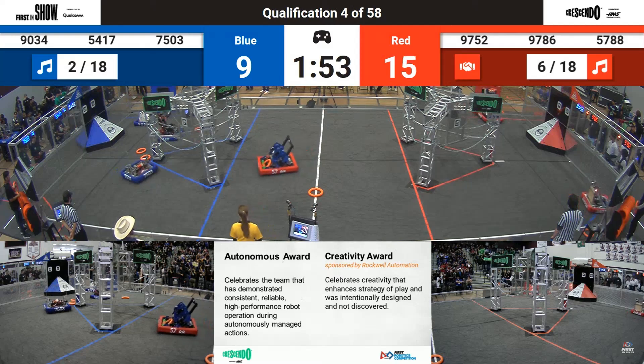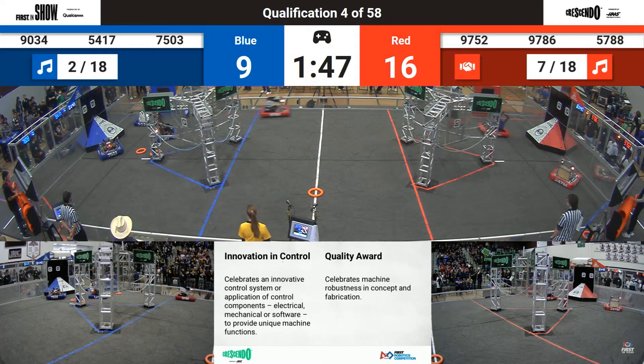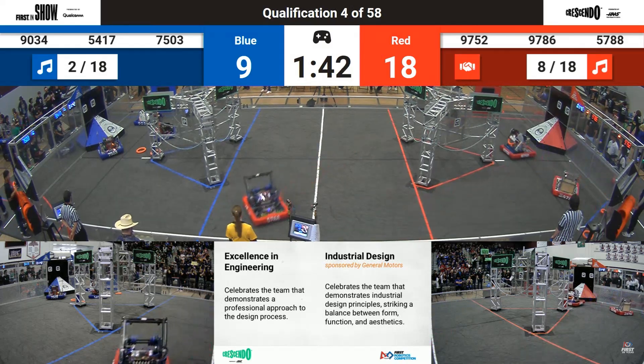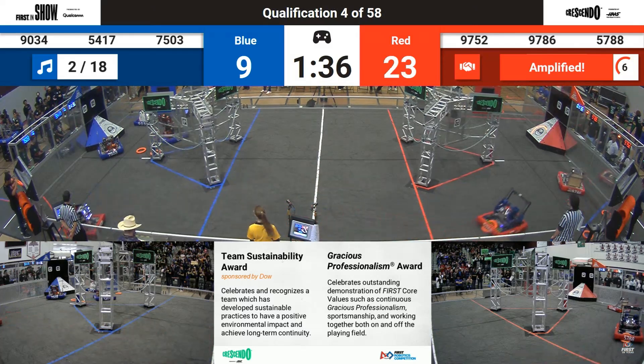Over on the blue side of the field, 54-17 lined up on their speaker — see if they're trying to take a shot. Quick cycling from these Red Alliance robots as It Can Junior and Eagle Spec Ops make their way back and forth across the field.